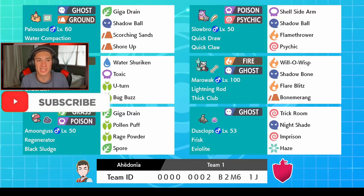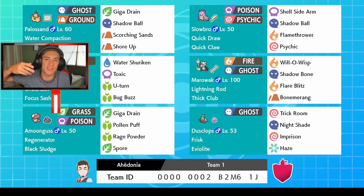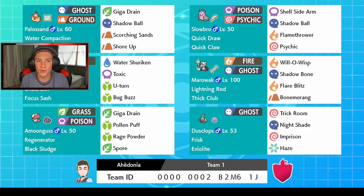How can you not like Palossand? He's just a sandcastle with a little flag on top — so chill and so cool. He's rocking in our front spot with Weakness Policy and Water Compaction, and we're gonna use both to our advantage to set him up. He has Giga Drain, Shadow Ball for STAB, Scorching Sands for STAB, and Shore Up to restore some HP.